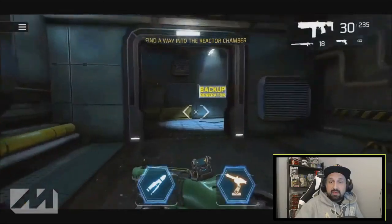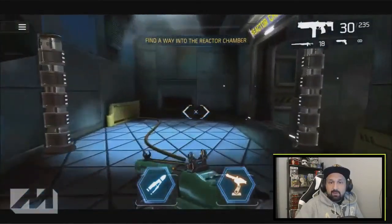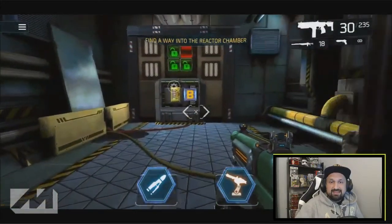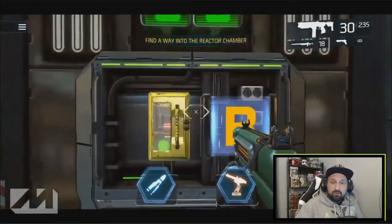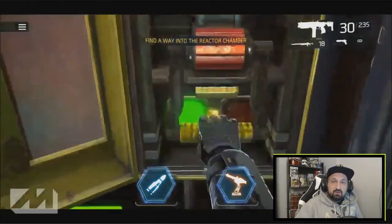That will be Lock C — that's three out of four. Go back to the starting area and go left past the reactors. You will find the final one: Lock B. It's now open — click it and that is four unlocked.